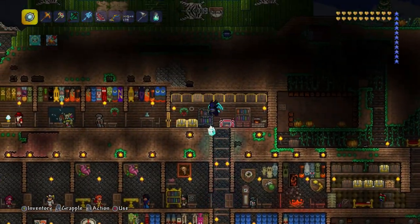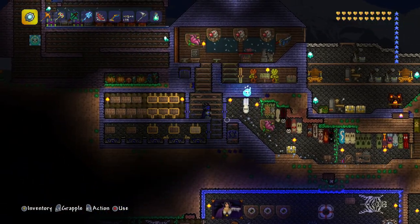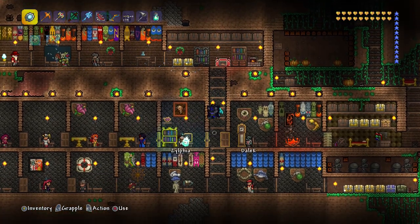Yo there guys, what is up, LootGames, and today we are playing Terraria Xbox One Edition. Today we're going to continue with our fishing quest to try to get the holo fishing pole, and of course, defeating Plantera.